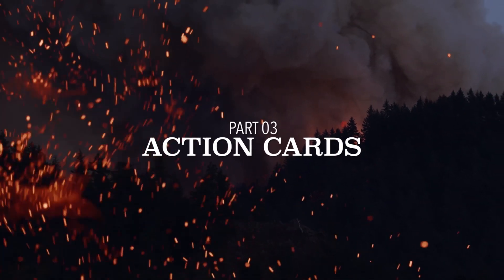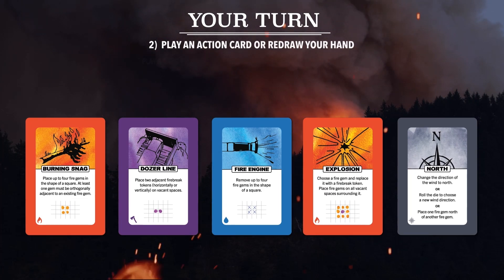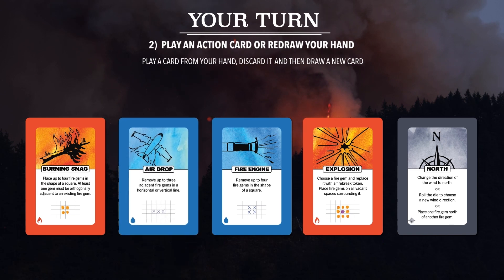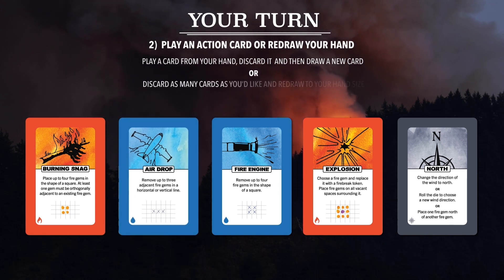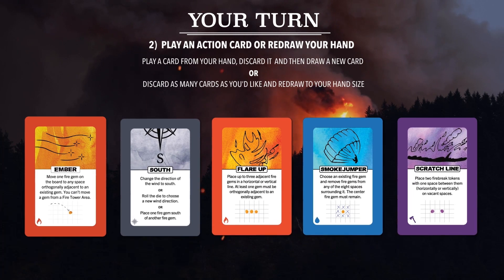Action cards. In the second part of your turn, you can play an action card. Each turn, choose one card to play, then discard it and draw a new card. Or, instead of playing a card, you can choose to discard as many cards as you want and draw back up to your hand size.